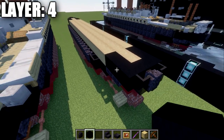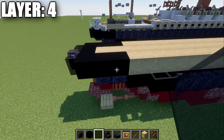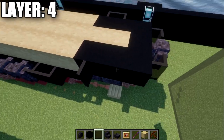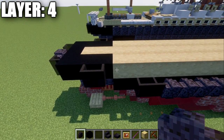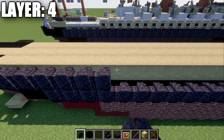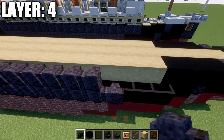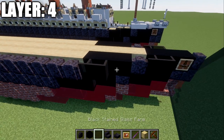Once done on both sides, continue out to the side. Go off these two black concrete blocks and place two black stained glass panes to both sides. Then going forward from those glass panes, place 22 polished blackstone walls, then two black stained glass panes. After that, place two glass panes on this side and place 22 polished blackstone walls on the side there.